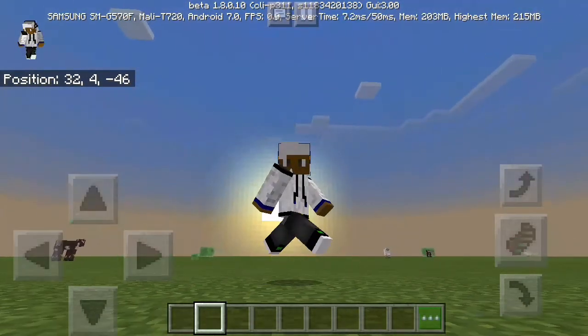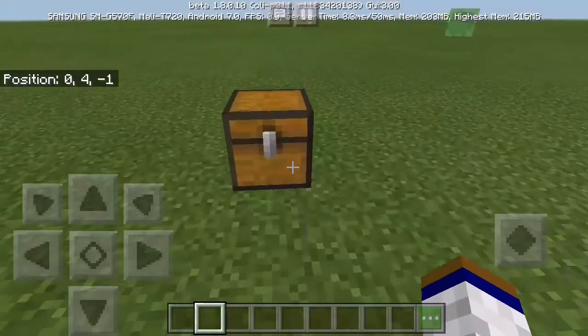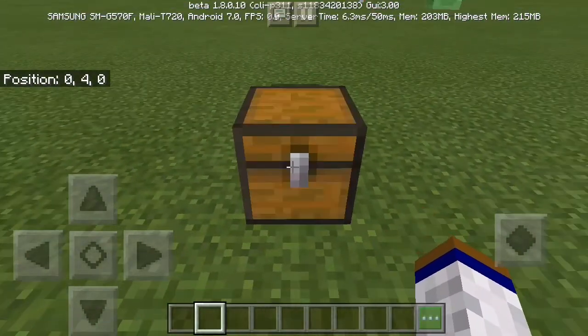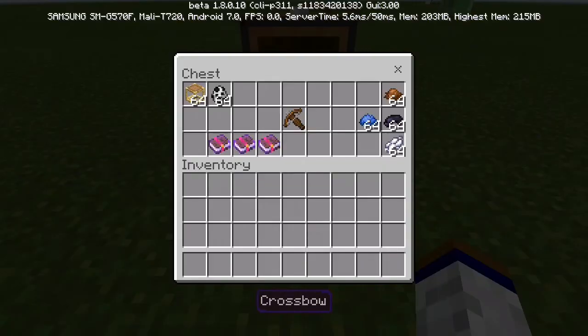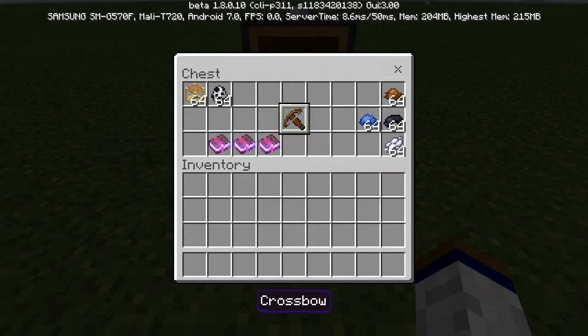Inside this chest it's filled with all the new things and changes in the 1.8.0.10 update. We've got the crossbow — I seriously did not expect to get this beta update or weapon this year, because they said we're gonna get the Village and Pillage update next year, and all of a sudden they give us the crossbow this year.